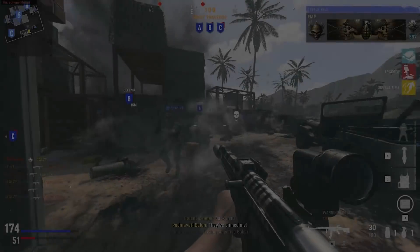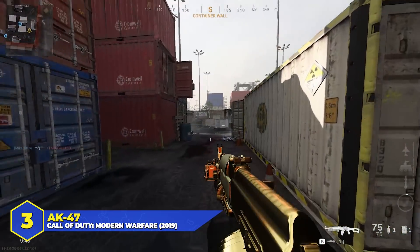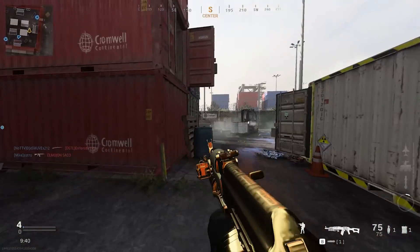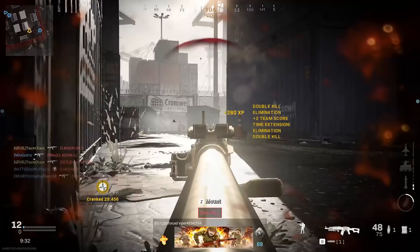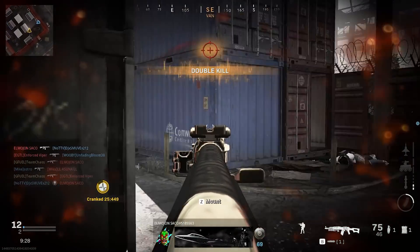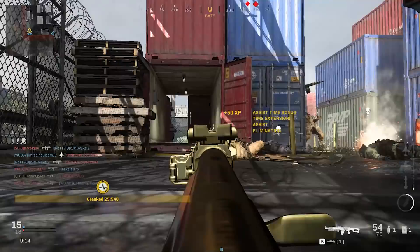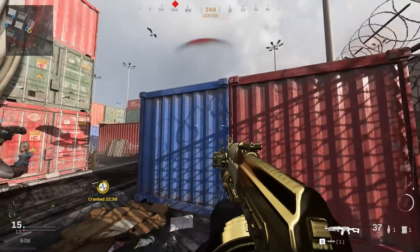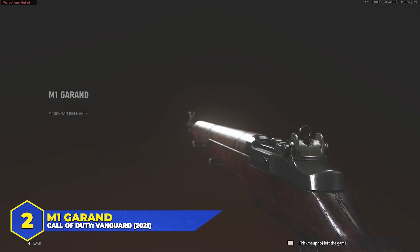Number 3: the AK-47. Iconic — designed in the Soviet Union in 1946, one of the most heavily produced guns in human history. By 2004 it was estimated that over 75 million AK-47s had been produced. In COD it appeared in all four Modern Warfare games, Black Ops 1, Advanced Warfare, Black Ops Cold War, and as a futuristic variant called the Volk in Infinite Warfare — giving it eight appearances. My favorite is the Black Ops 1 version: great firing sound, clean iron sights, and one of the easiest recoil patterns to control.